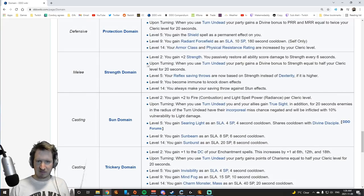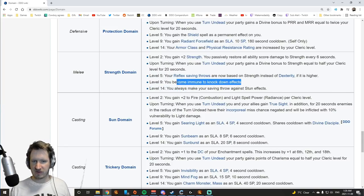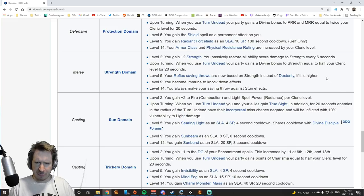Strength Domain gives you Strength and makes it so you restore all your Strength every six seconds. The big thing is that your Reflex saving throws are now based on Strength instead of Dexterity — if you're playing as a Strength-based character, that can be quite good. You're immune to knockdown effects and you always make your saving throws against stuns. Strength Domain is pretty bad in general because it doesn't add a lot of damage. I think of it more as a niche defensive domain. Maybe you're playing a barbarian throwing in five levels of cleric — then you get high Reflex saves. I would never recommend this for a first-time player. Think of Strength Domain like nunchucks: it's not the best, and there's usually something better.